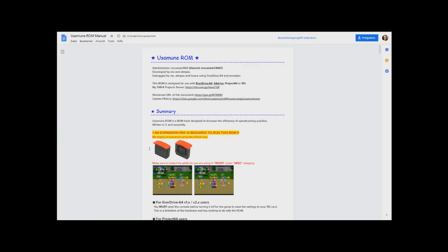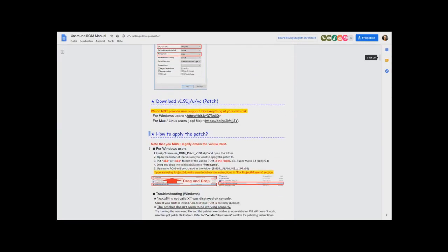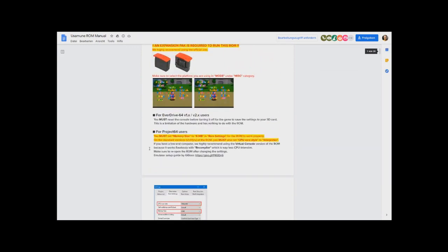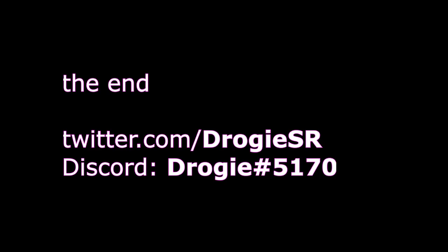I highly recommend scrolling through the Yusamune ROM doc because it lists and explains everything in detail, and there are so many more awesome and useful functions in this ROM. I hope this video helped you — if it did, please let me know in the comments. If you have further questions, don't hesitate to contact me on Twitter or Discord. Follow me on Twitter and subscribe to my YouTube to stay updated on future tutorials, and check out my channel for other tutorials I made in the past. Thanks for watching.